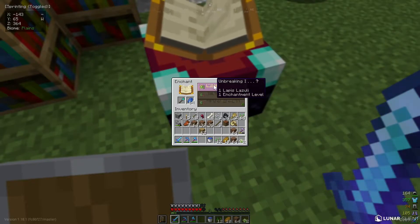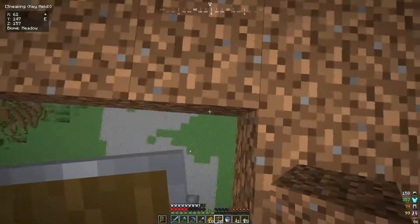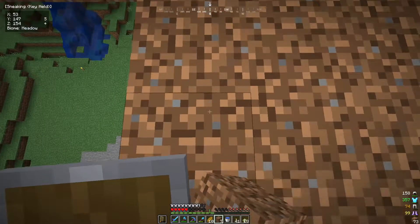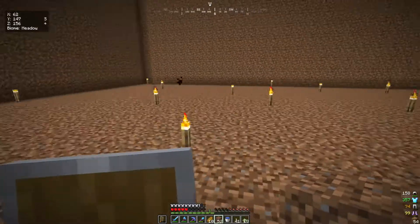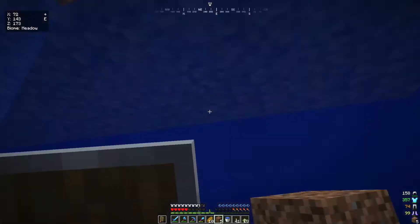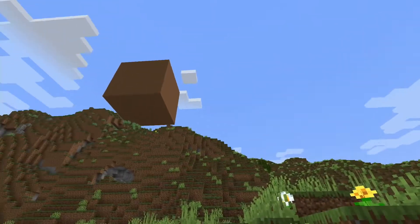I'm just enchanting my shovel right now. I can only get Unbreaking I because I've died so many times — not too bad, but it would be nice to have gotten better. I'm so close to being done with the dirt block, at least functionally, because I'm definitely going to make it look a whole lot better. I basically want it to look like a grass block, so there'll be grass on top — maybe something with terracotta. I've also added torches inside so mobs don't spawn. I just need to put some dirt here and I can call this done for now. And there it is — the dirt block just floating in the sky. It looks beautiful!